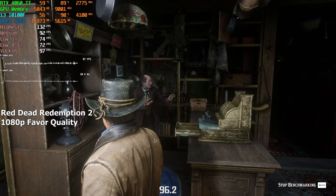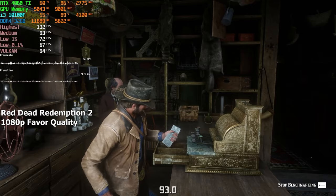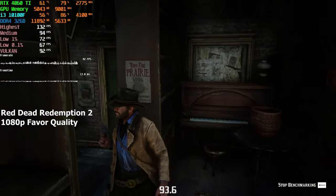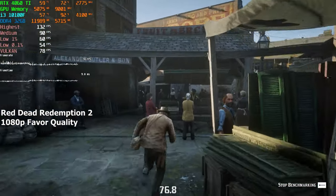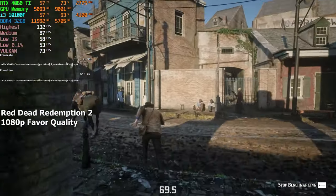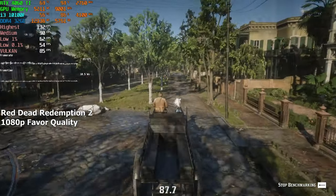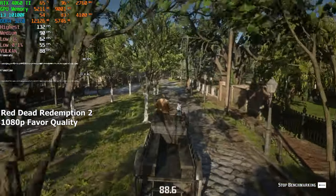Red Dead Redemption 2. Here I simply chose the highest preset and loaded the built-in benchmark. Ideally, you want to test every single game through actual gameplay, but I don't really play this game at all so we're just gonna use the built-in benchmark to test the performance of this CPU. I gotta say, I was not expecting a clean 70-plus FPS in this crowded area. I was honestly prepared to see the FPS go below 60, but I guess I should've put a bit more faith into this i3 processor because the numbers aren't lying and we are indeed getting 90 FPS in this game on the highest settings.